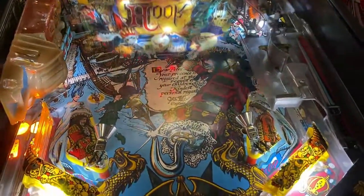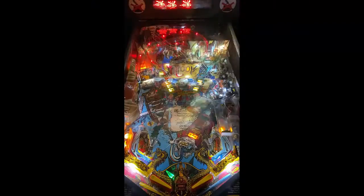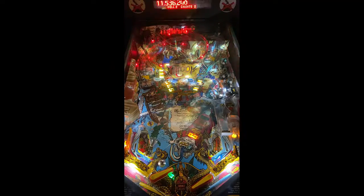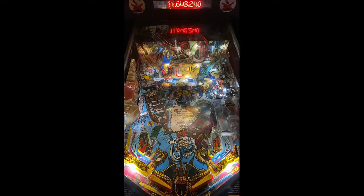Traditional layout, flipper gap is not too bad. In lane left, right, out lane left, right. As you see, there's a kick out from the left side of the scoop to the middle, and that kicks it out to the middle of the table. And we just went right back into mystery again. Target's going up the left side. Obviously, a ramp that goes all the way around everything that is blinking to the middle, and that will drop your ball out to the middle as well.